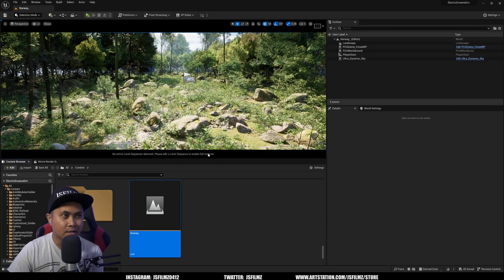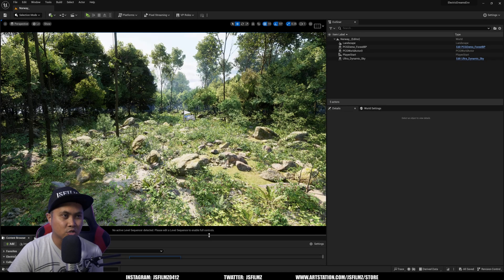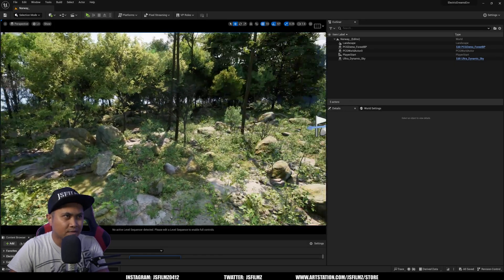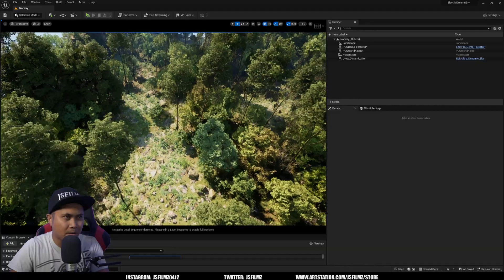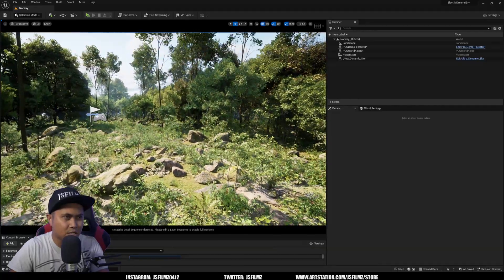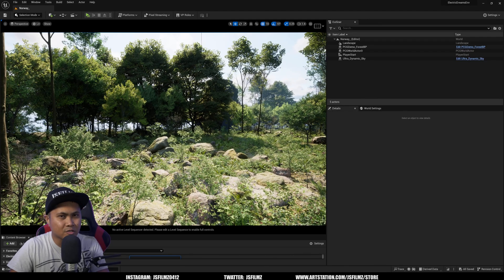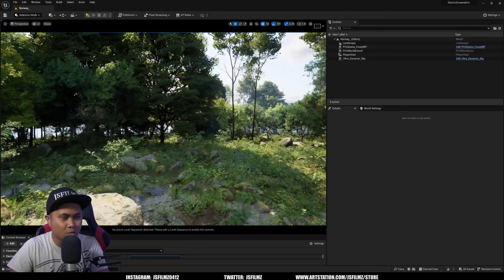What I did was I went into a new Unreal Engine 5.2 and I used a PCG that is in the Electric Environments, and I just replaced some of the trees with the maple. We have this kind of — I think it's like a four by four or two by two — that I made here, and we're gonna be walking around it.